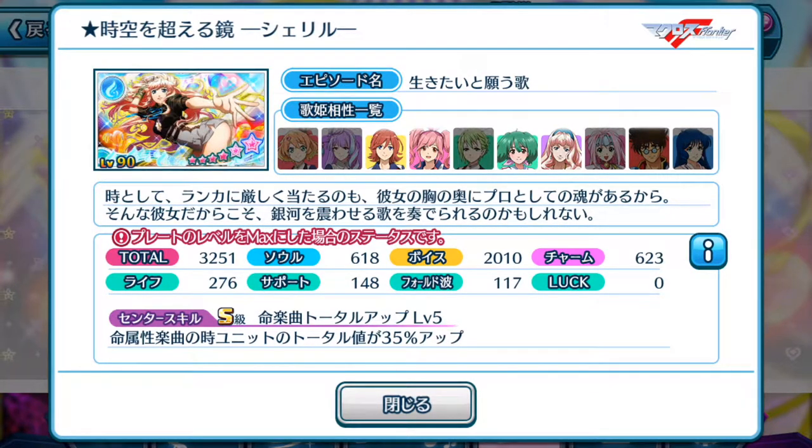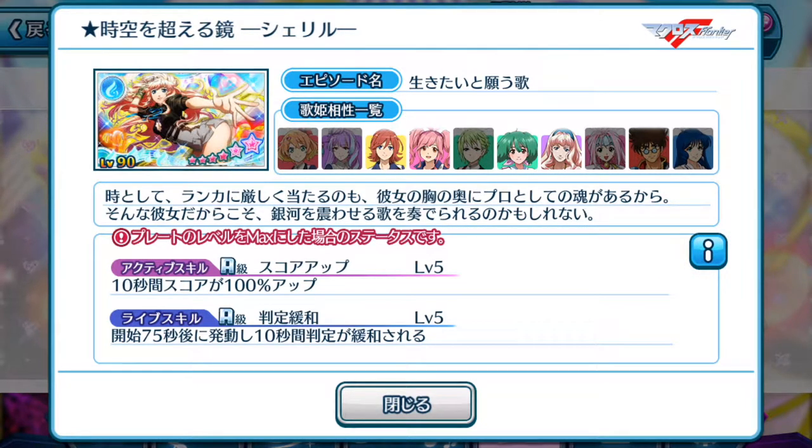I don't really recommend it unless you're using it for high score achievements, especially if you want to increase your player rank on blue element songs, or live element songs, whichever you call them. This episode plate is a specialization plate — unless you're a pro player who really focuses on high scores, I don't really recommend getting it. The active skill lasts for 10 seconds and increases your score by 100%, so it can be used for general score improvement. At the 75-second mark for 10 seconds, it also makes it easier to press notes — useful for challenges that make note-pressing difficult, like the previous event.